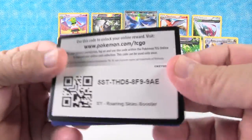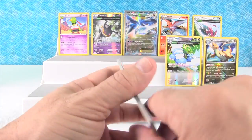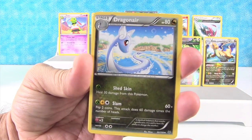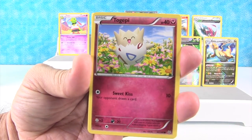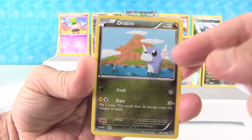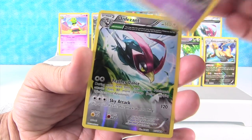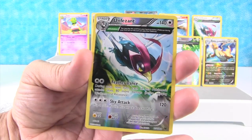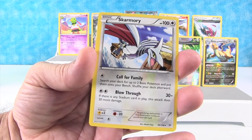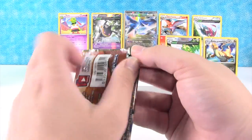We have Togetic, Healing Scarf, Dragonair, Togepi, Execute, Dratini — I love the artwork on that — Electric, Natu, Unpheasant Reverse Holo, and Skarmory. That's pretty cool. We've gotten a lot of cards we haven't seen before, so that's pretty neat.